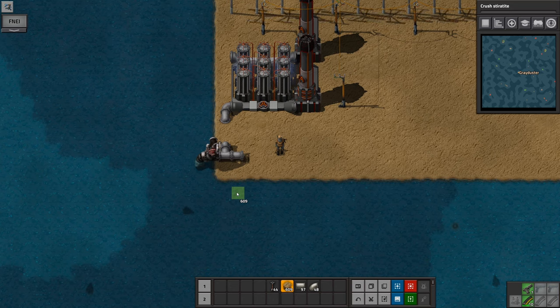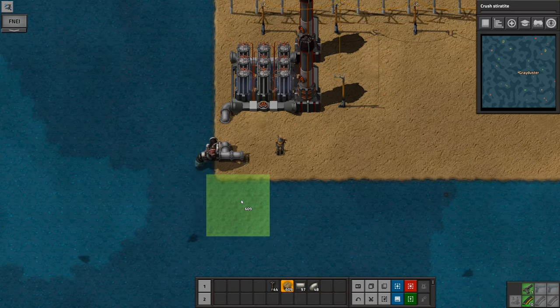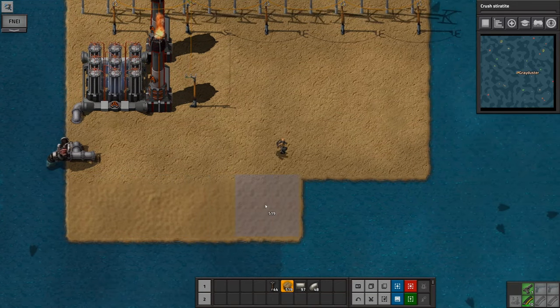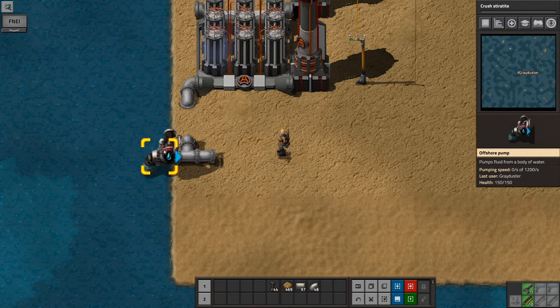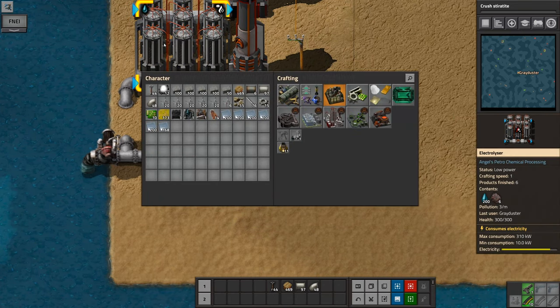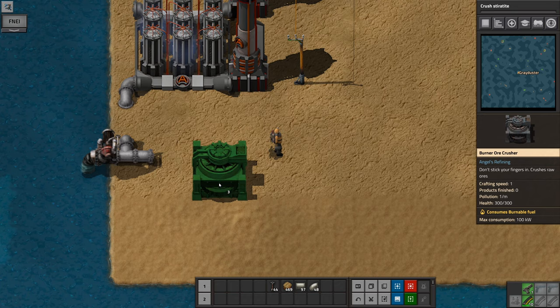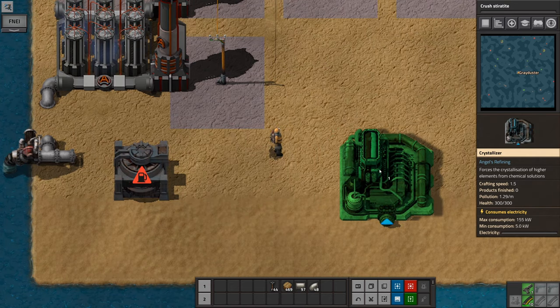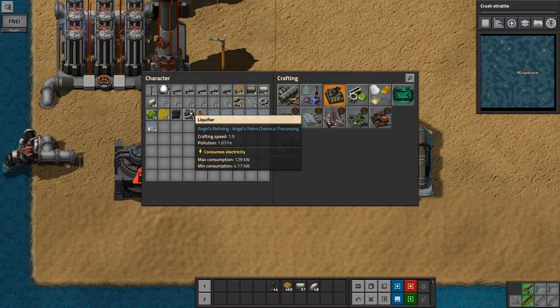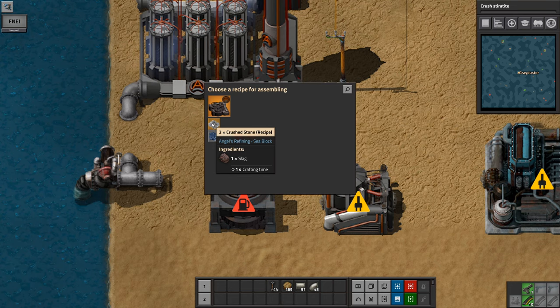Let me just actually extend this land down a little bit more. We are also going to need the water for something else, so we'll want to keep that still around. We're then going to look at the burner ore crusher — we're going to need one of those. And we're going to need a crystallizer somewhere and a liquefier. From the crystallizer we can take slag and process the ingredients into crushed stone, which is then going to go into the liquefier.